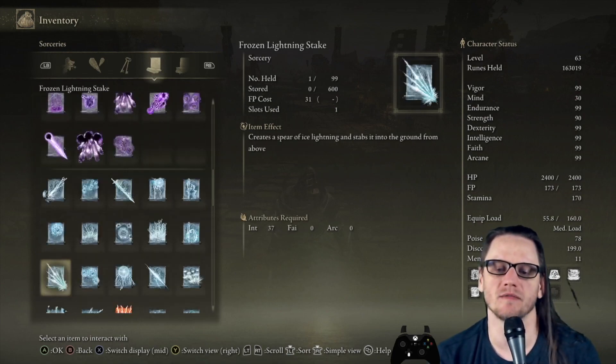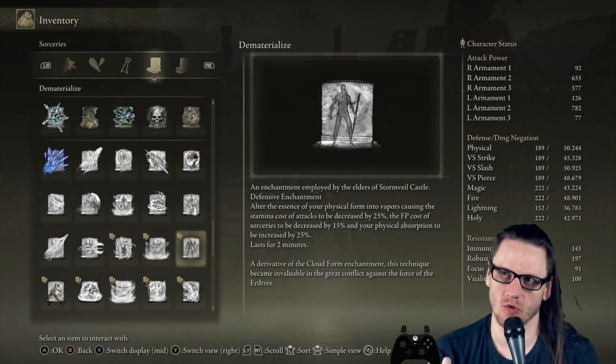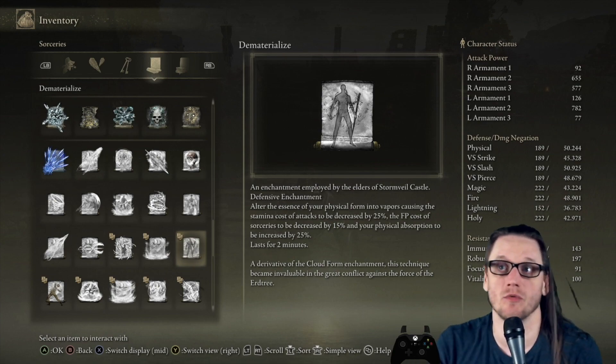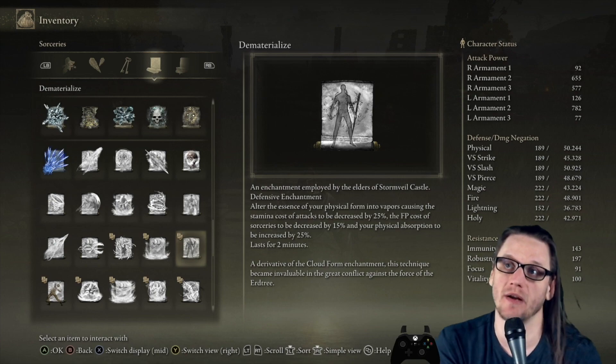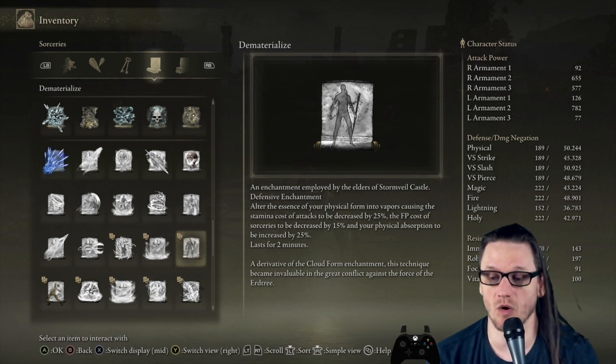Next is Dematerialize — a primarily defensive but also utility buff. It alters the essence of your physical form into vapors, decreasing stamina cost of attacks by 25%, decreasing FP cost of sorceries by 15%, and increasing physical absorption by 25%. A 25% increase to physical absorption is huge. The stamina cost reduction applies to spells too since spells count as attacks if they consume stamina. It's a general all-around resource management buff for all three resource bars, and it lasts two minutes — a quite generous duration.